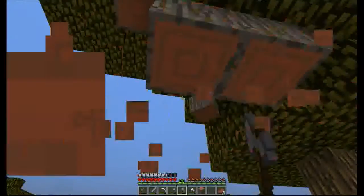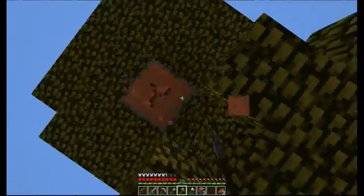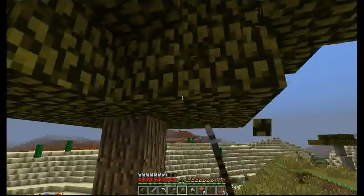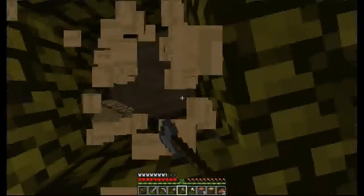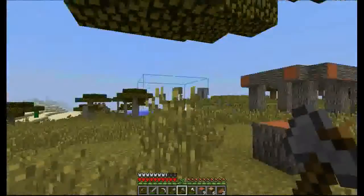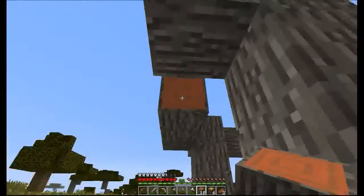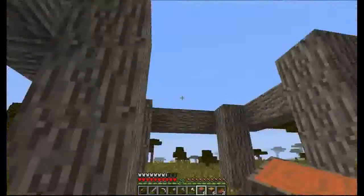I like living in a house way more than living in a cave. In a house, if you light it up the right way, there's no way a mob would ever spawn inside. But when you live in a cave, or in my case the thing that I dug out, there's a way higher chance a mob might spawn inside.